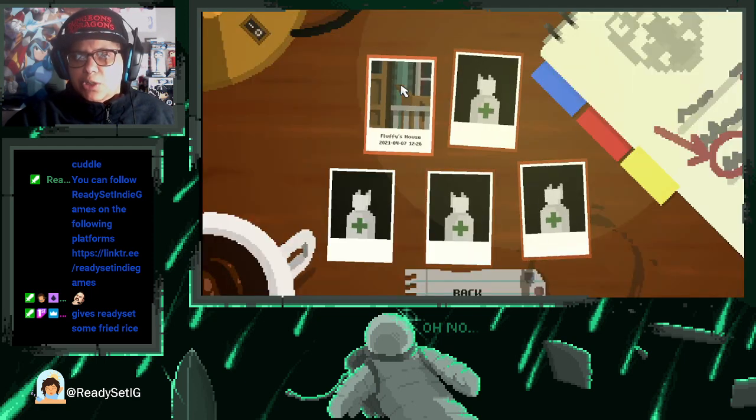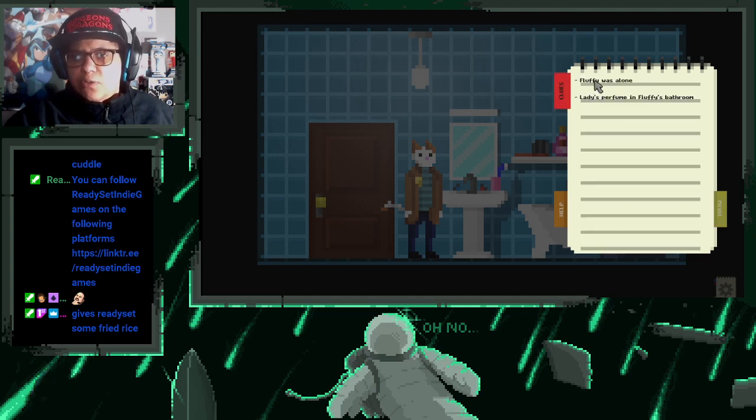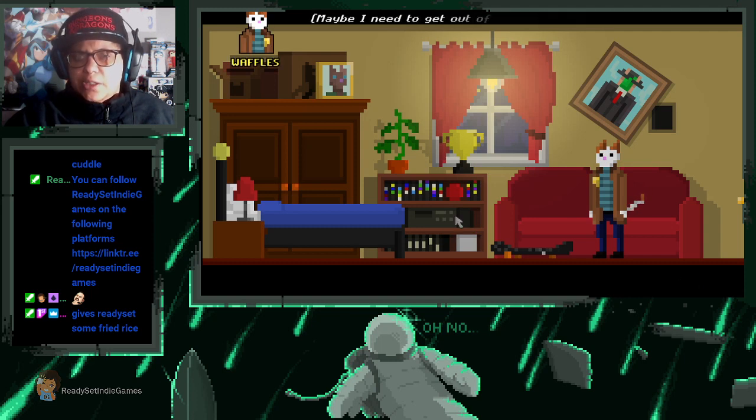Let's save our game real quick because we did get some new clothes, and then we're gonna go check those out. Fluffy wasn't alone — was he? We don't know that. We found something but I don't know if we found everything in here. There's a stereo — I don't know any of these bands, maybe I need to get out of my office from time to time.